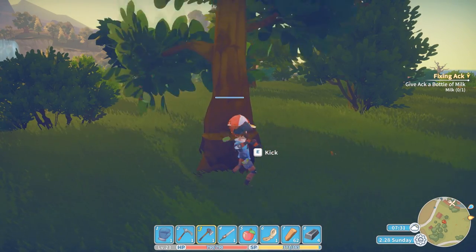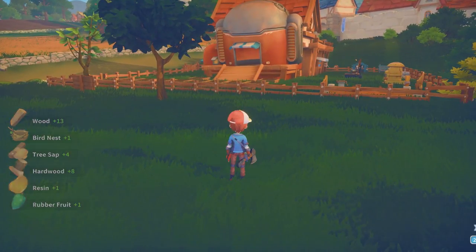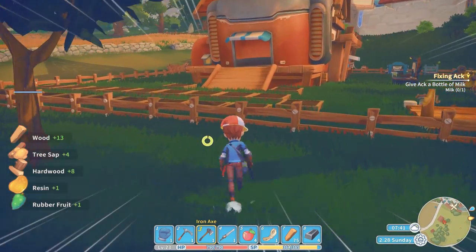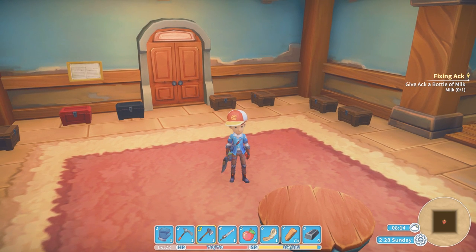One thing you're definitely going to find as you're exploring the world is that you're going to get a lot of different kinds of items, and those are going to fill up your backpack very quickly. If you're anything like me, your first impulse is going to be to just throw them away - they're garbage, you don't need that many items. Well, I wouldn't suggest doing that. Instead, make yourself a bunch of wooden storages. They only take 20 wood each, and you're going to get a lot of wood.